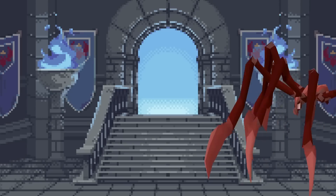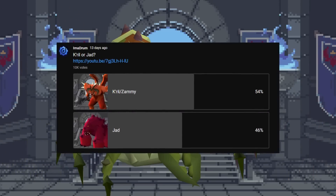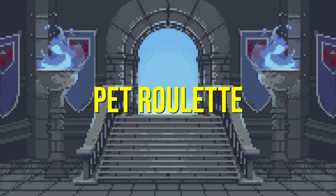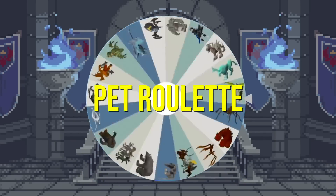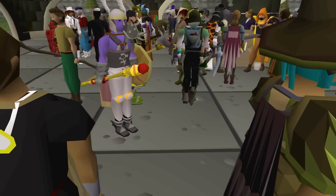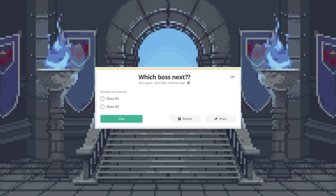In the last episode, the wheel landed on Sarachnis and Calphite Queen. After 10,000 votes, KQ ended up winning. The drop rate for this pet is 1 in 3,000, but welcome back to Pet Roulette. For this series, I put almost every pet in the game on a randomly generated wheel and spin it two times every two weeks. This is where you all come in — if you're watching this video, you get to decide which pet I go for next, and maybe I'll get lucky.